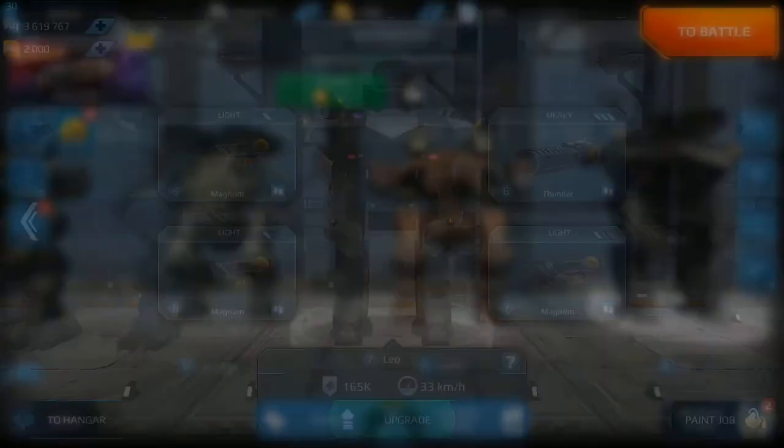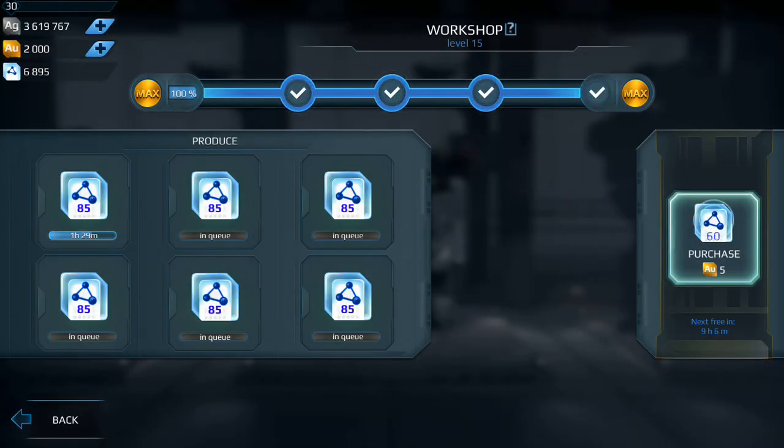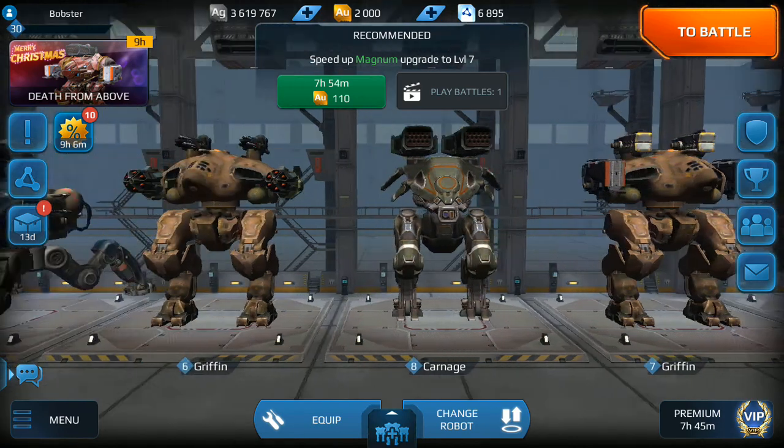Pretty much I've just been working on my Leo over here, getting it kind of equaled out level-wise and also just grinding out money. My workshop points - I have 6,895 of them and I'm not sure what I want to buy next. I could buy another Terran, I could buy another Trebuchet. So yeah, that's still up for options. And I also have 2,000 gold.